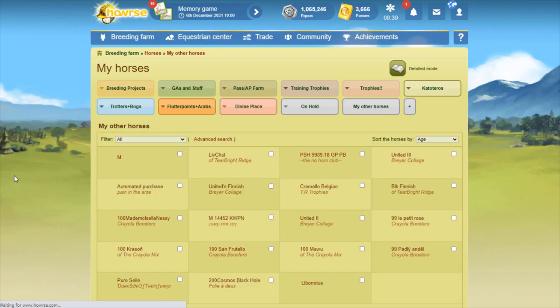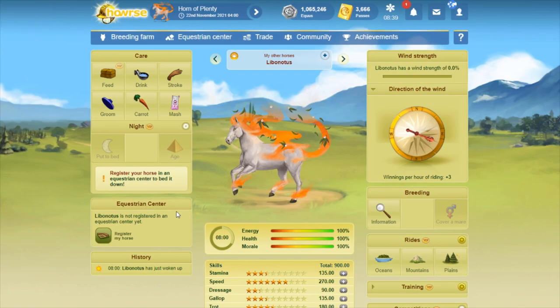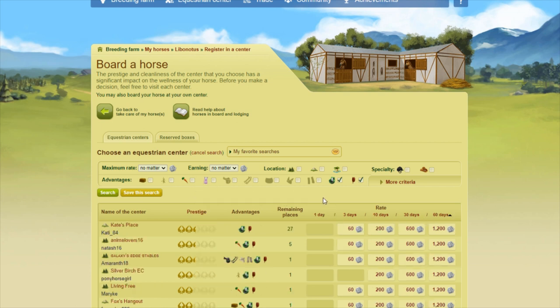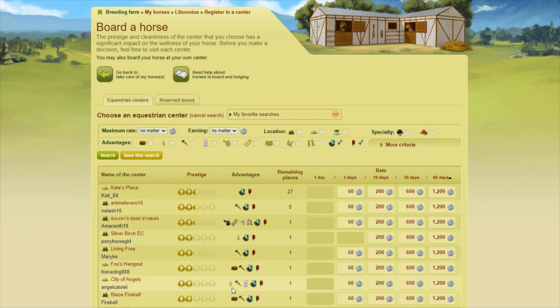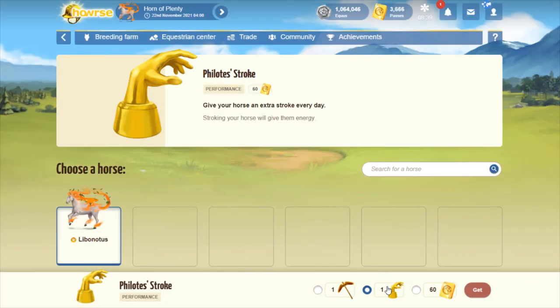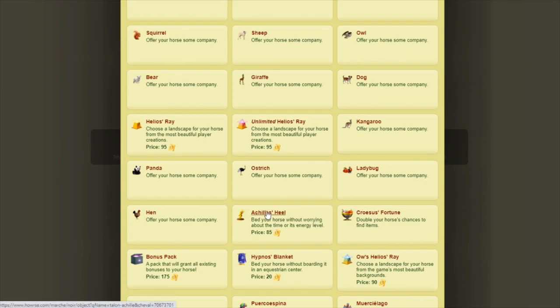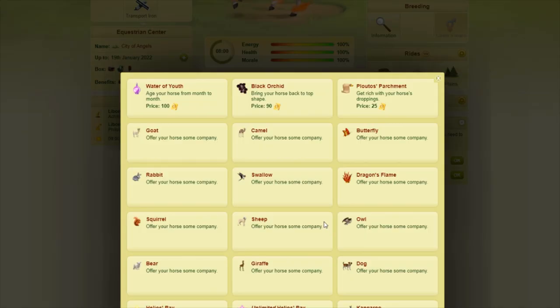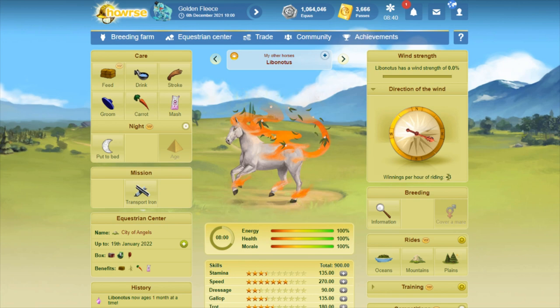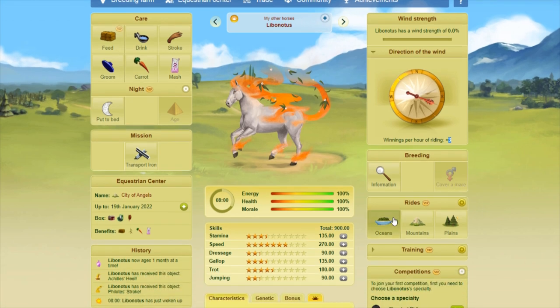So let's go to my breeding farm. There he is. I did this in the video where I got my first Wind Divine, which was one of the last videos I did — I think it was back during the spring. You want to board in an EC with a shower and a trough. I've got carrots and mashes in my own, so I'm going to board in one that has those. Then I need to apply a Fillety Stroke, next an Achilles Heel, and the last thing is applying a Water of Youth so that he ages month by month as opposed to every two months, giving me a lot longer time to get gifts from him. I see a plus three for Wind Strength today, so I am going to do rides with him.